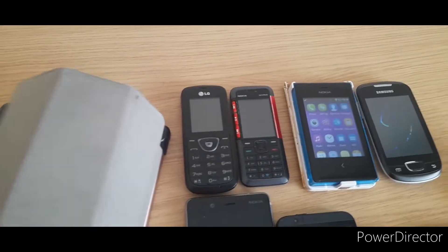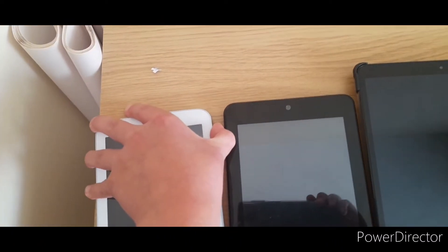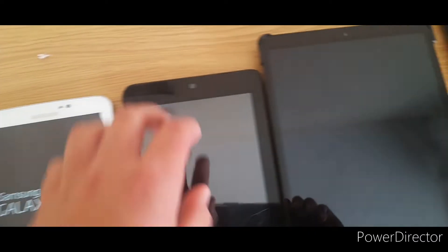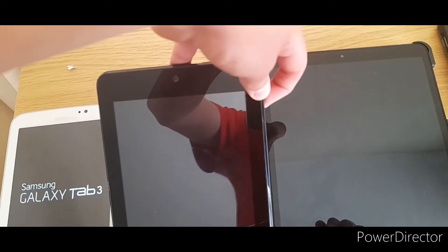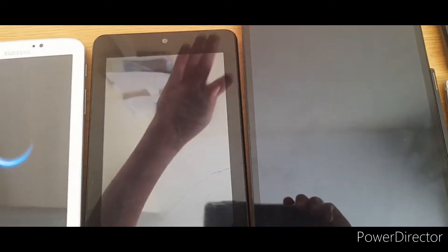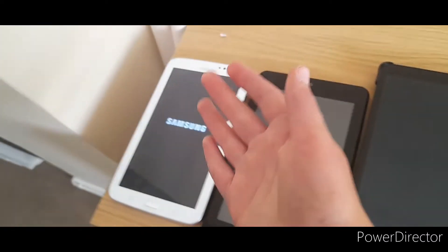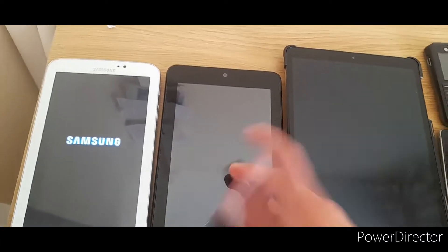Okay, moving on to tablets! This one's the Samsung Galaxy Tab 10 on Android 4.4. Got from my mom. And this one I got as a present — it's got a huge crack but it's an Asus. This one's at 87% battery. It basically just does the Galaxy S3 things. I guess this one's dead.